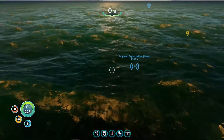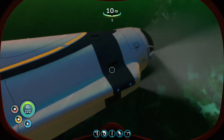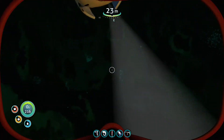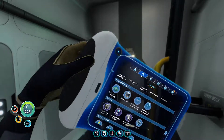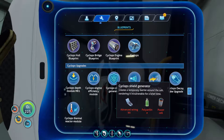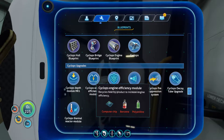Beautiful, beautiful — we've got our new ship! There we go, look at that! Yay! So we've got — I did notice the Cyclops energy shield generator is actually in the base because I took that out before we lost the ship.